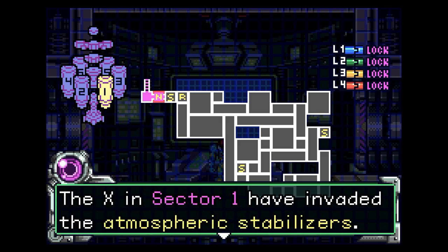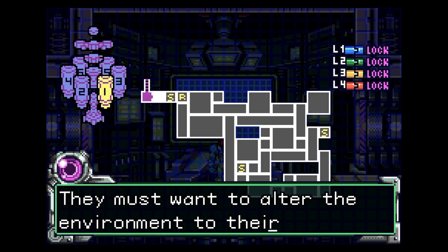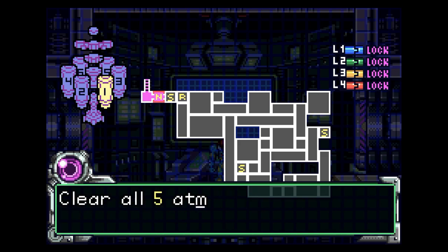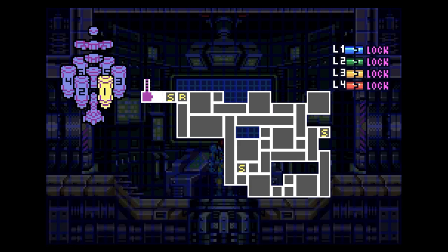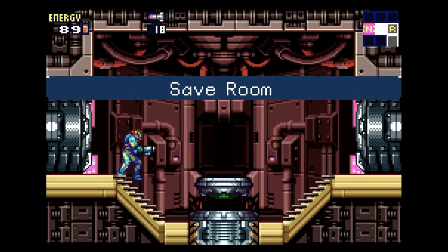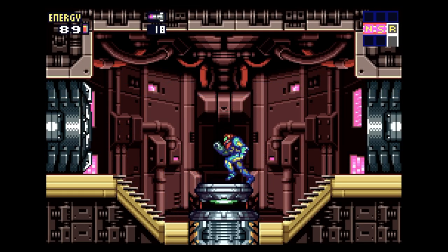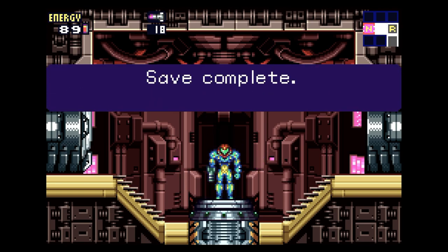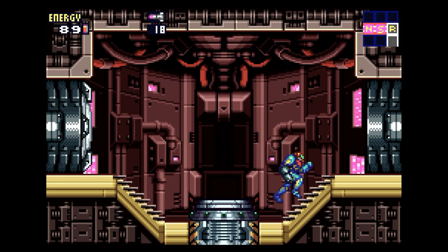The X in Sector 1 have invaded the atmosphere. They must want to alter the environment to their needs. They are already reproducing — clear the atmospheric civilizers to stop them. Is your objective clear? Yes. Now get moving. I like that you get the map from the beginning — I enjoy games more when you have a clear map, even if they hide some places like they're doing here.